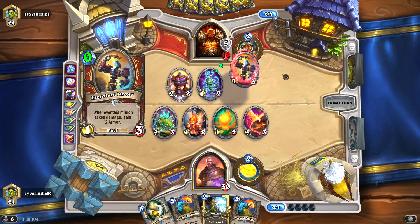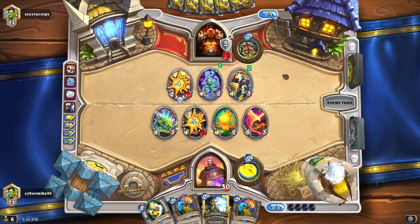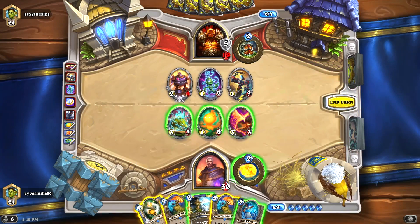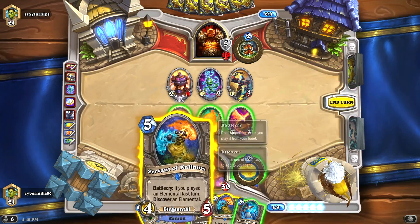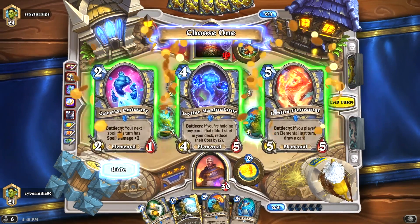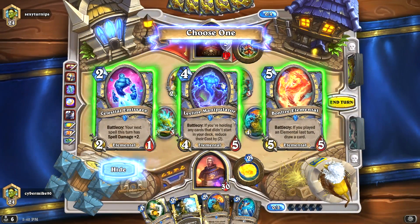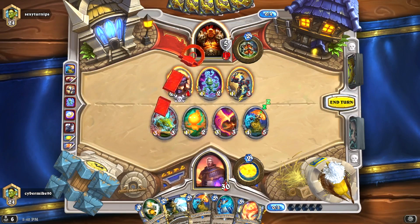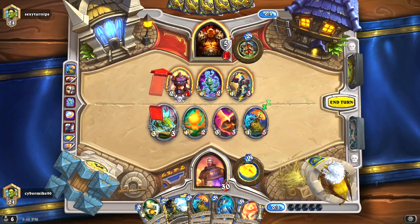The starter package includes more of the recent packs. They also added new classic cards to the classic collection, which seems kind of weird to me. One of them is called Icicle — deal two damage to a frozen minion, and if it's frozen, draw a card.